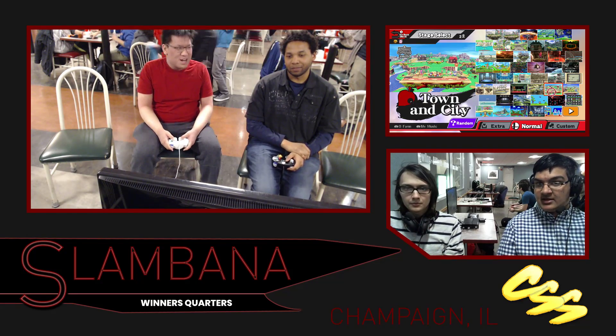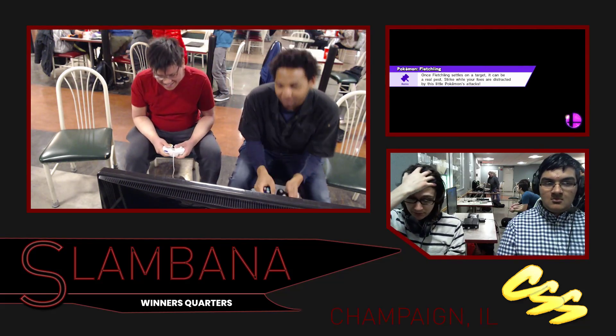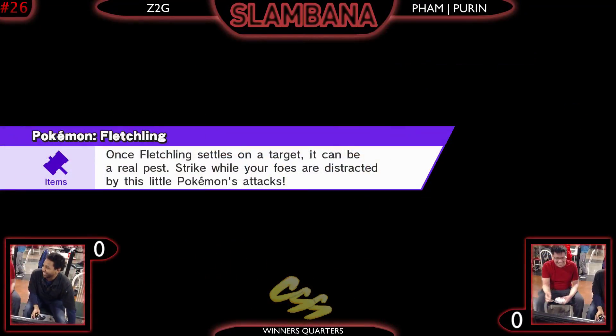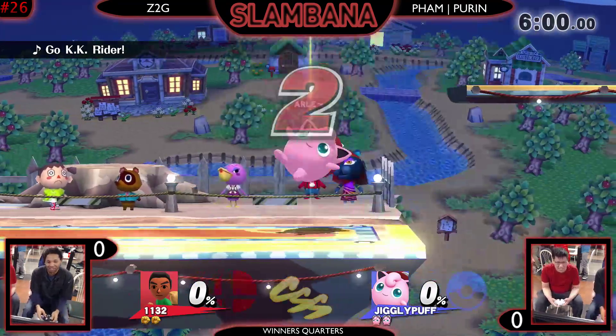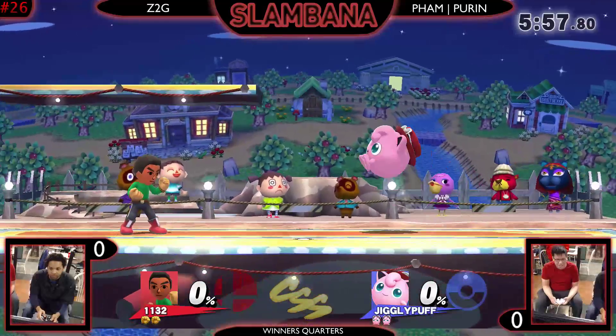For Bowser it's his up throw and his good kill confirms. Blue's good at that — Blue's beaten me recently. There's that reward when he gets in. He can accept a little bit of predictability if it's effective, if he's getting everything out of what he can from exchanges.